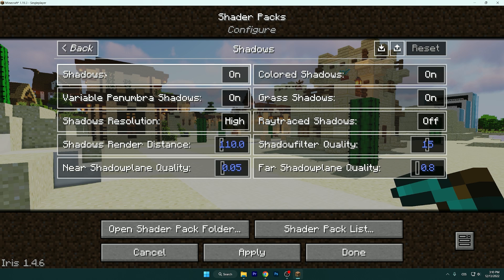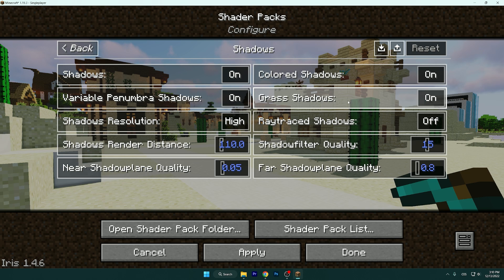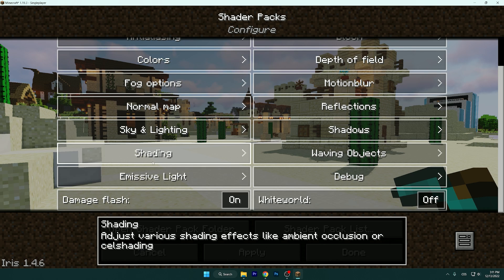Go to Shadows. I like shadows, but if you have a really low-end PC, turn it off. You can see the shadow here — I'll leave it on. Leave Colored Shadows on and Grass Shadows on. For Ray Trace Shadows, it's amazing but don't use it — it has a really high impact on performance.